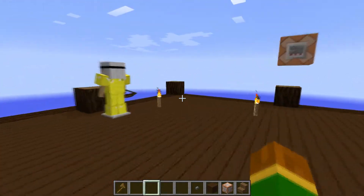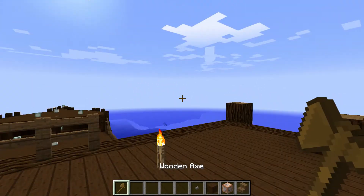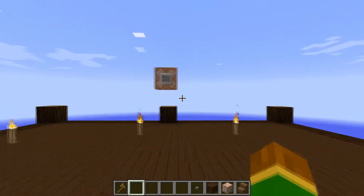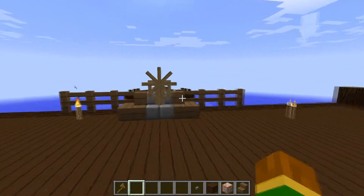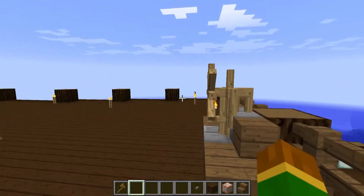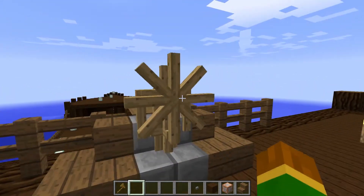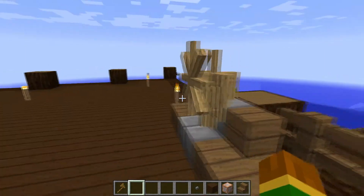Before we go any further, I'd like to let you know I am on a server, so I will be using some world edit tools. There also may be other players that pop in — I'm the current only one on, but that's just a fair heads up. To achieve this look I used about 12 armor stands — these 12 armor stands are creating this helm kind of look.